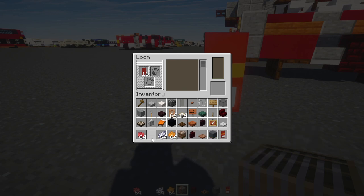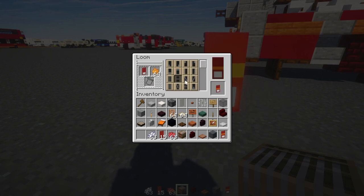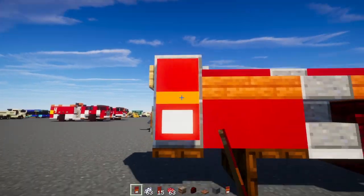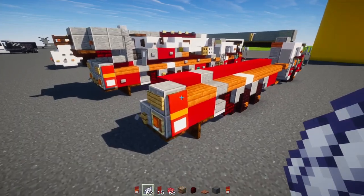Now let's make this banner. Go inside the loom, add a red banner with white dye and fill in the bottom third. Put it back inside with red dye for a border around it. Then put it back inside and add orange dye as a horizontal line in the middle. Place that in the back right in front of the polished andesite blocks.